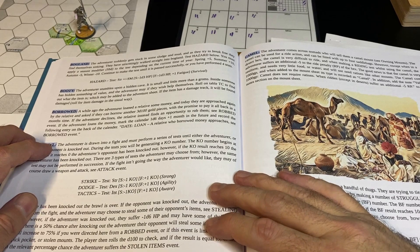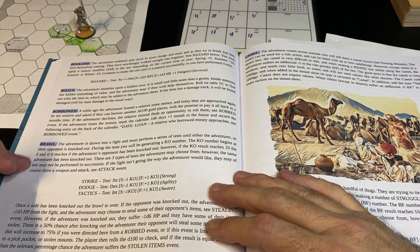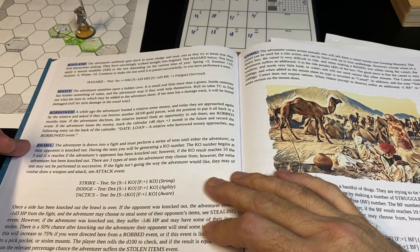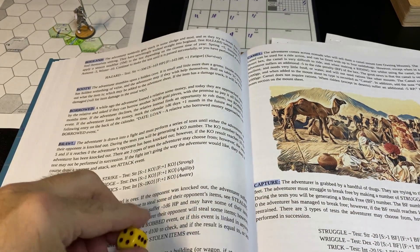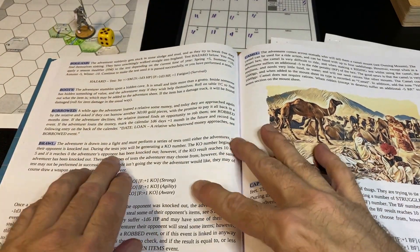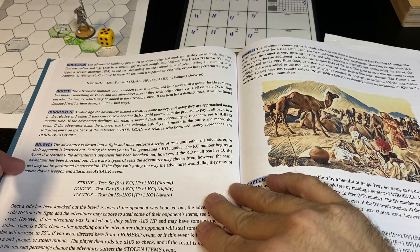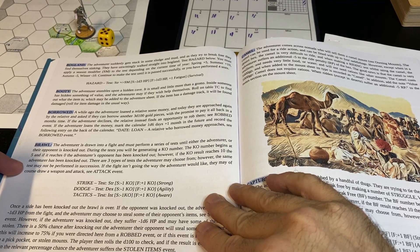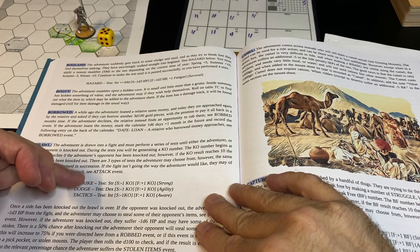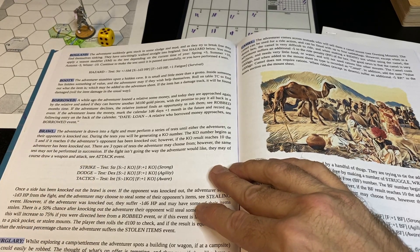However, if the KO result reaches 10, the adventurer has been knocked out. There are three types of tests the adventurer may choose from, but the same test may not be performed in succession. If the fight isn't going well, the adventurer may draw a weapon and attack — see the attack event. So we can turn it into a deadly confrontation, but we're just going to have this brawl. The three options are: a Strike, which is a strength test using the Strong skill; a Dodge, which is a dex test using the Agility skill; or Tactics, which is an intelligence test using the Aware skill.